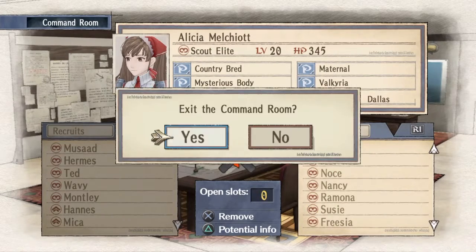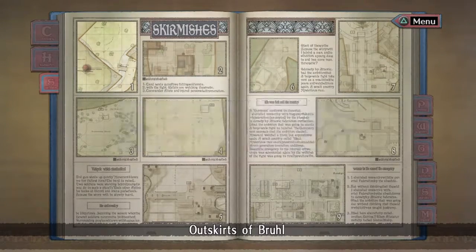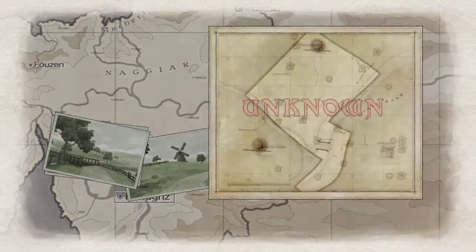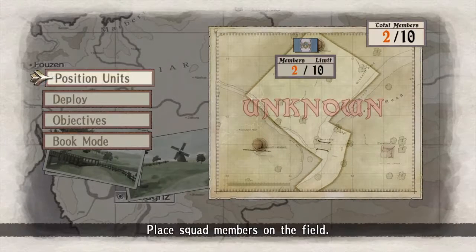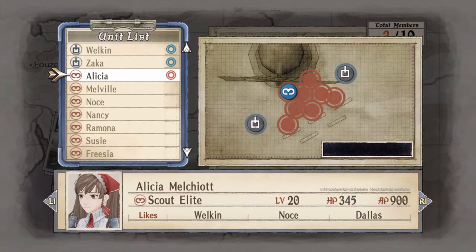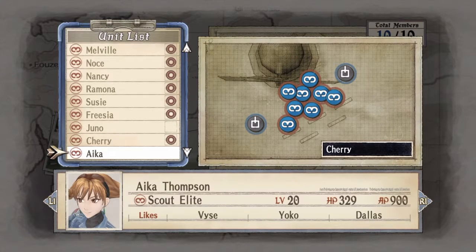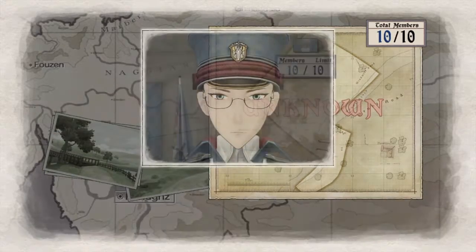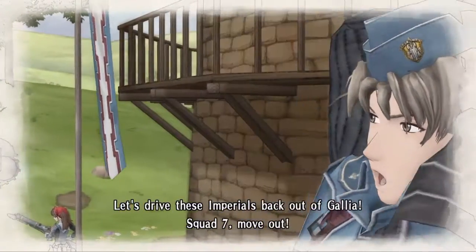Once we have our squad filled with squad members with dashes in their potentials, we will move on to the very first skirmish and do it on easy difficulty. We are going to jam pack our squad with as many people as we can. Squad 7, move out!